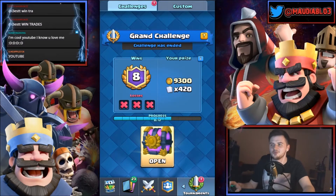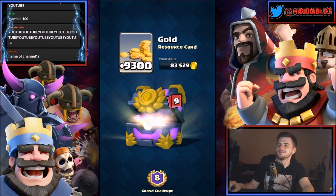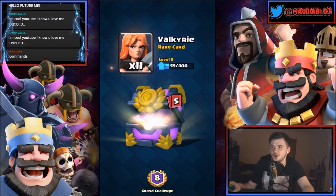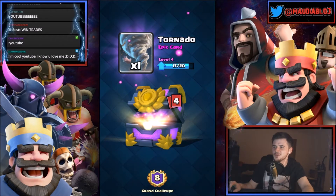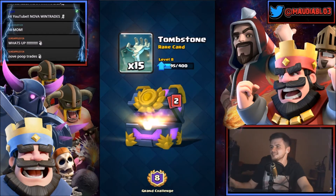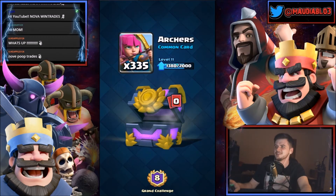I just got eight wins on a grand challenge — that's 9,300 coins, 420 cards. We've got almost 100,000 coins now. 11 knights, two giants, 28 spear goblins, a valkyrie, one tornado — that's an early epic. We still need more epics to get a legendary. 14 inferno towers, 15 tombstones which just got nerfed.